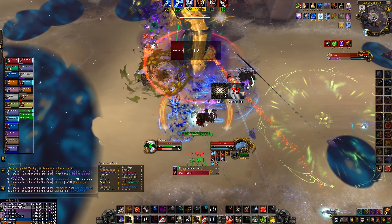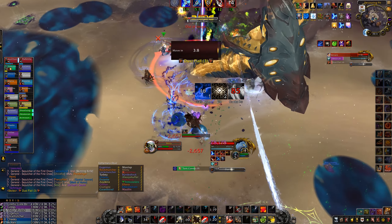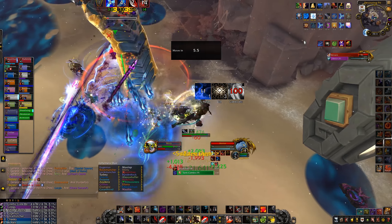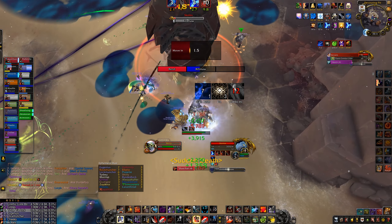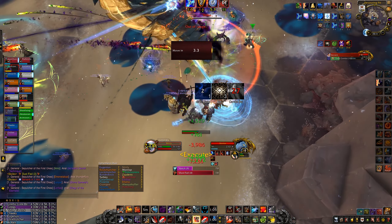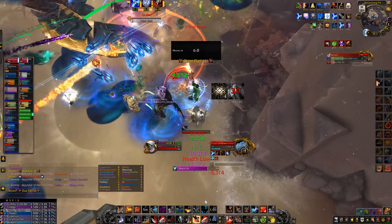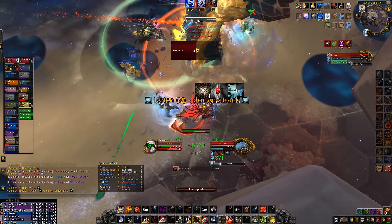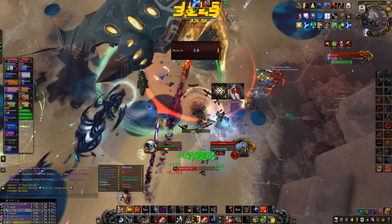I'm going to use my last set of cooldowns during the execute phase, trying to stand on my Dreamweaver pool. It was kind of hard to see the swirl because my Dreamweaver circle was overlapping it, so I do get clipped by one right at the end of the fight. I'm going to use my Rally and Healthstone as this dot kind of hurts at the end. And that's about it for Scolex — I'll throw up my character screen to intimidate the boss with my stats, and down goes Scolex.